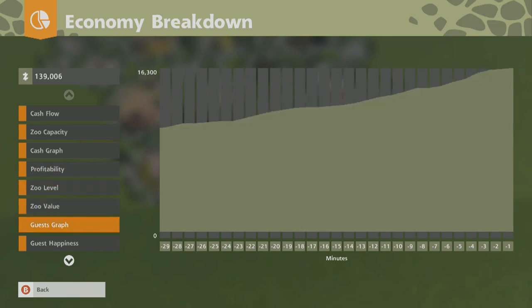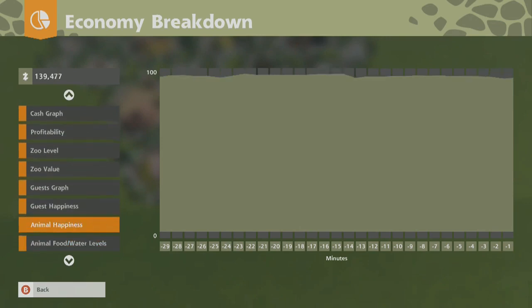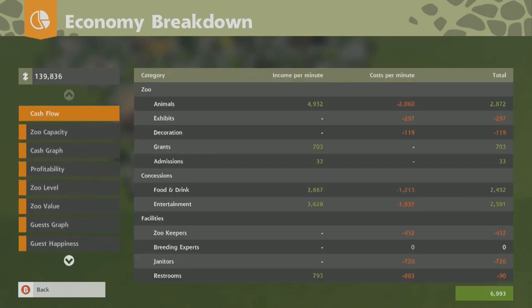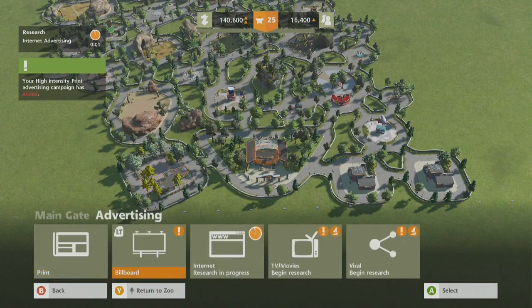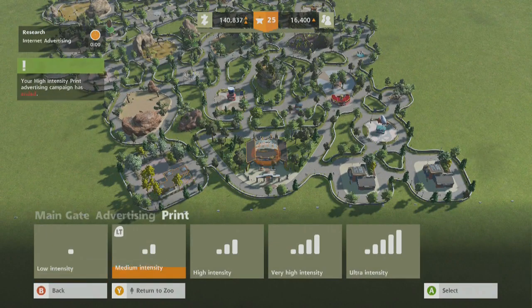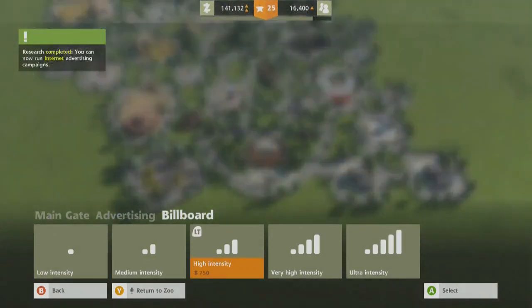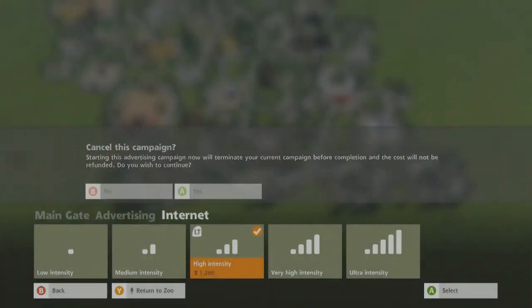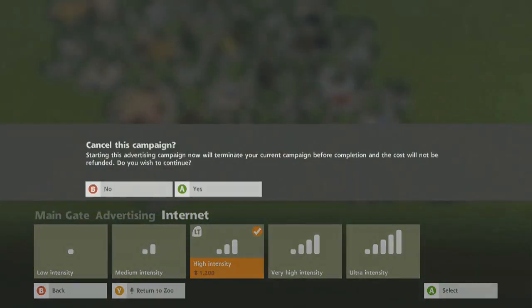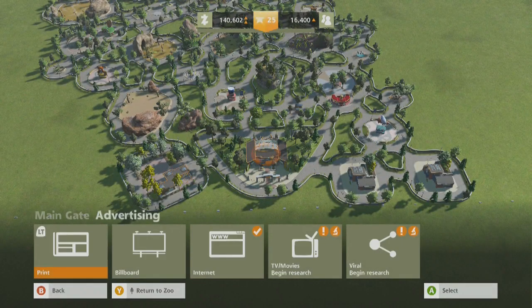Zoo level, we're going up. Zoo value. Get more guests. Guests are a little happier, animals aren't quite so happy. You have to buy campaigns one by one — gotcha. I can do that. Let's buy an internet campaign as well. Oh, can you only have one at a time? Oops, okay, I just wasted money. Oh well, I've got loads of it.